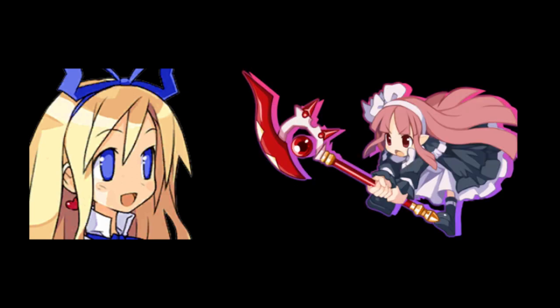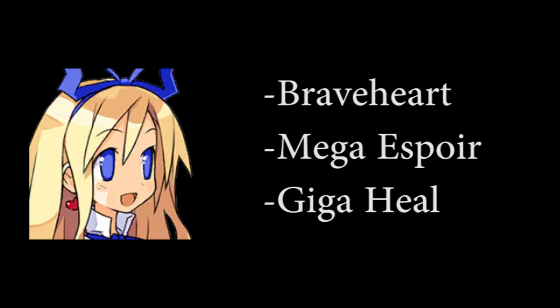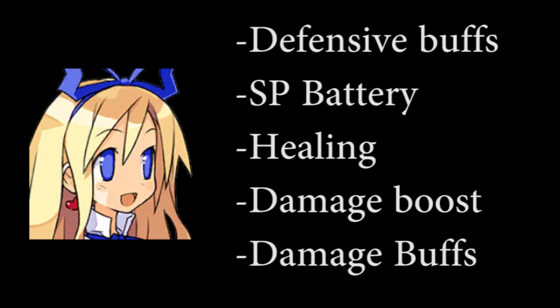To finish with her kit, let's talk about her magic spells. She has both good healing spells and buffs. She unlocks Mega Braveheart at level 22, Mega Esport at level 30, and Giga Heal at level 40. Archangel Flown always provides defensive buffs, SP and healing for the party. Most often than not, you will use her high cost AoE attack to increase your main DPS damage as it provides a critical damage buff, which are still kind of rare.